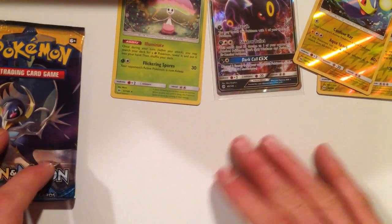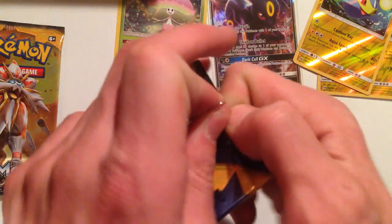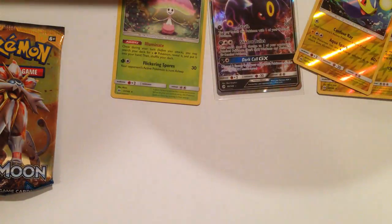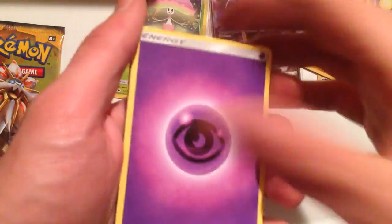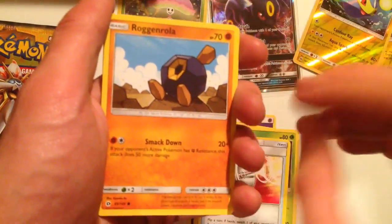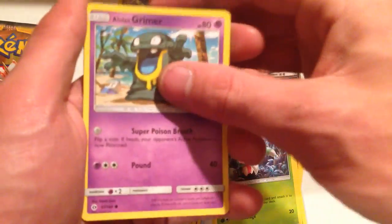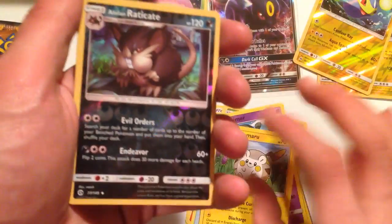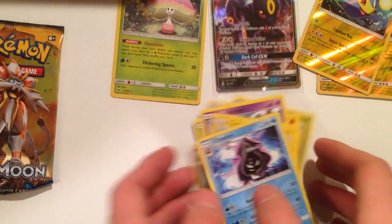Last two packs, guys. Pack number eight. Torracat, Metapod, Pokemon Catcher, Roggen Roller, Cosmog, Fomantis, Alolan Grimer, Togodamaru, Reverse Hollow Alolan Raticate, and a regular rare Cloyster.